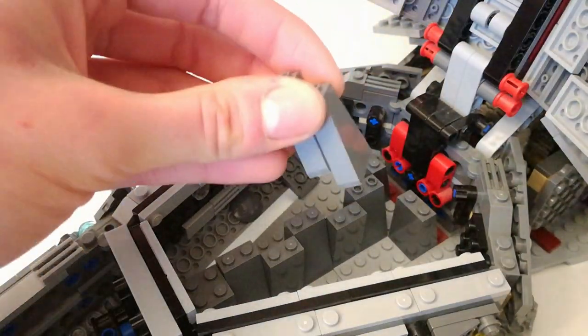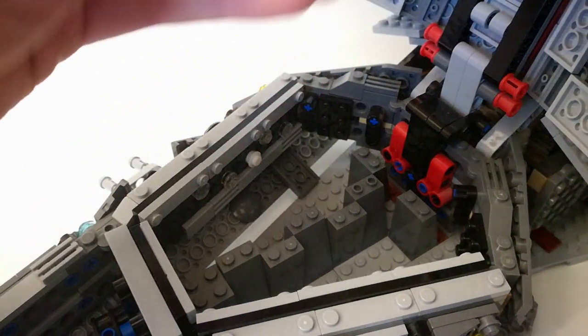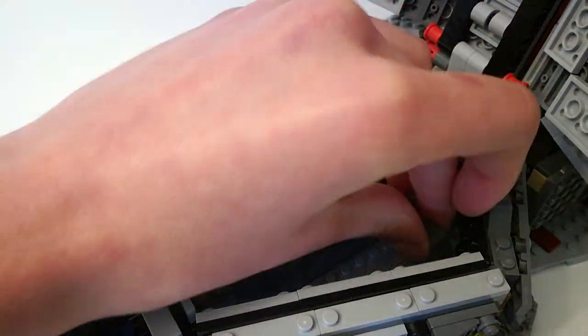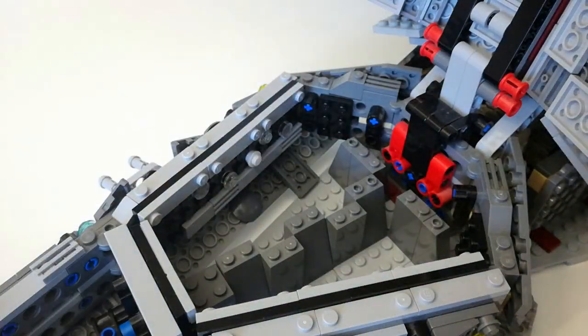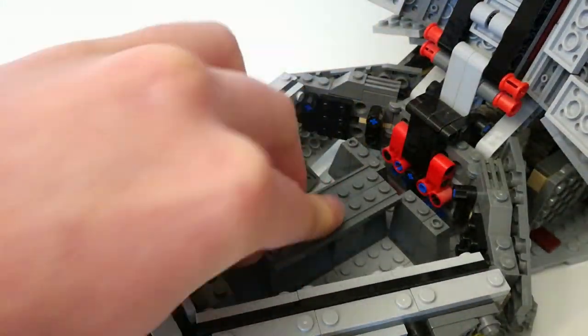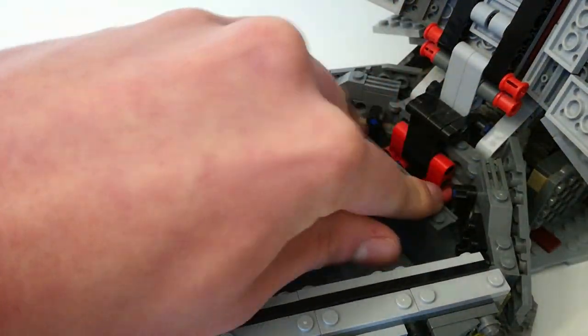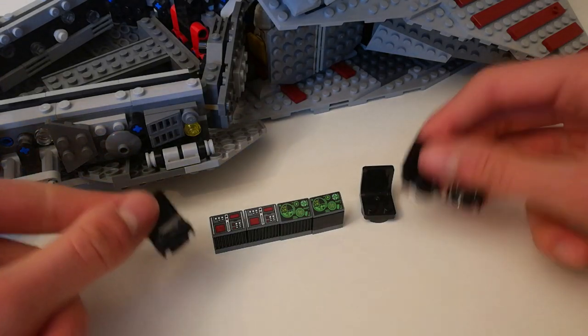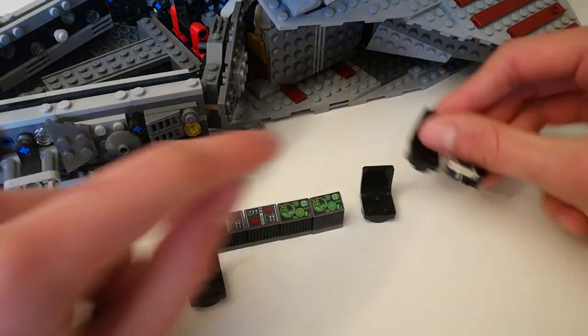For those last four plates you're going to want to put two bricks and two plates like this. Then you get two of the same size but one-thick, like this. Then you make four computer terminals, four seats with a round plate.